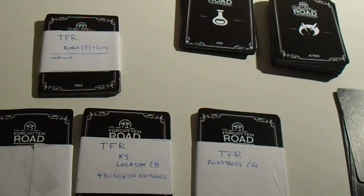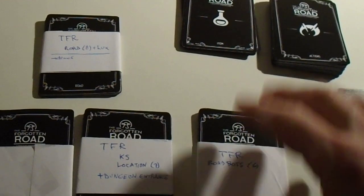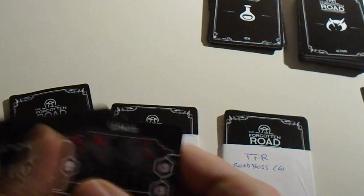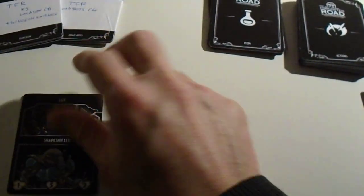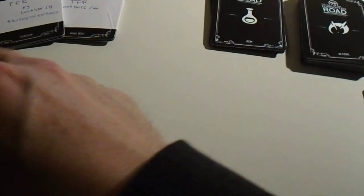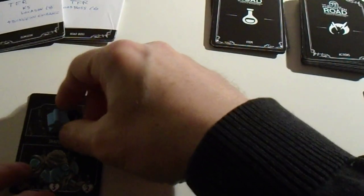Locate the Lux card from the road deck. This is called Road, so it's a road deck. We have here the City of Lux — place it in the middle of the table. Place your pawn on the top half of this card. I have meeples from AliExpress. I have this cute meeple. Success.